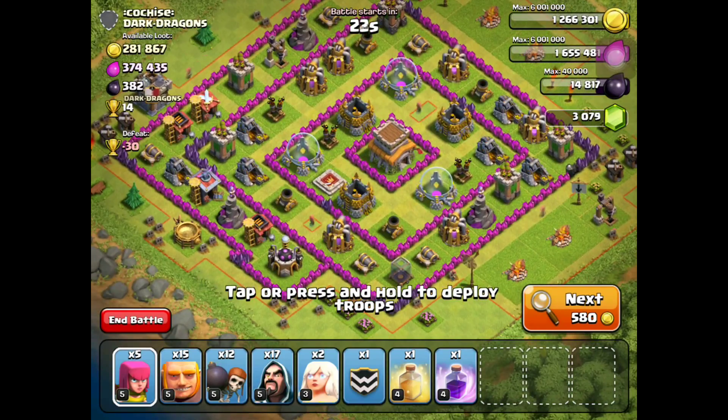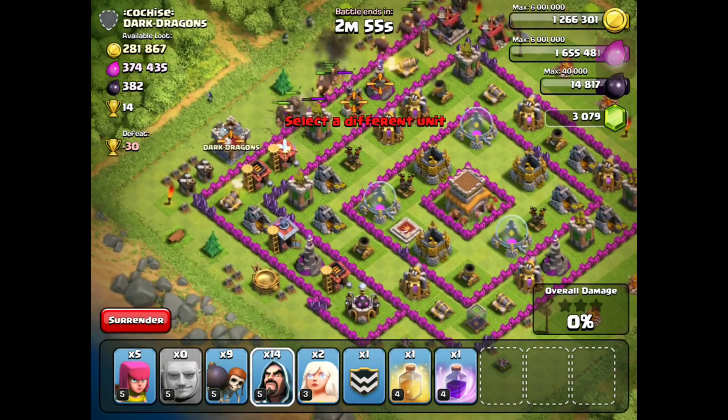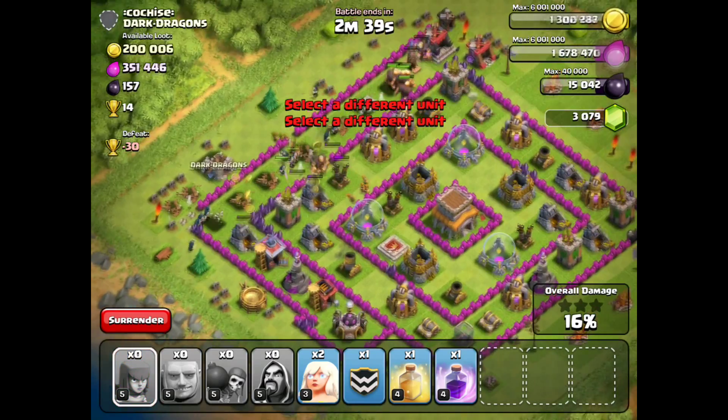So I thought, since healers cannot be used this way, let's try it the traditional way — hee givy style. I brought in around 15-20 giants and with archers and wizards tried to attack a few Town Hall 8s.